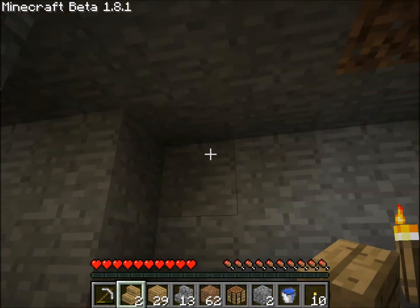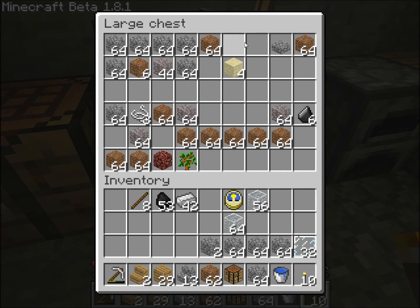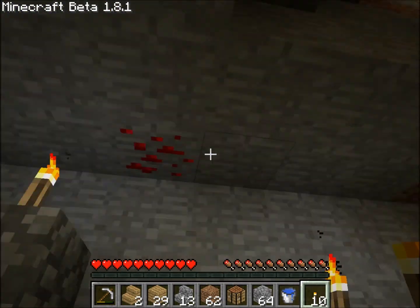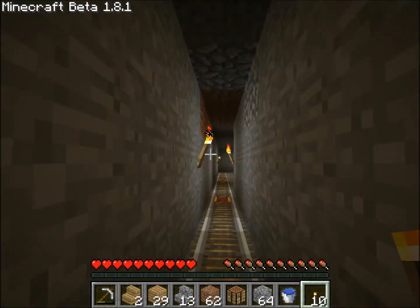See, I haven't played this world since I updated to 1.8.1. All of my chests are doing that. You basically have to put down a torch to update the lighting. And we're heading back. I am so glad I did this, by the way. This is so much easier now.